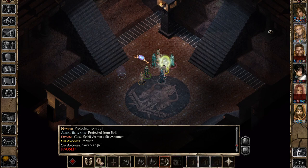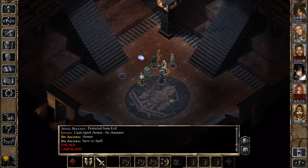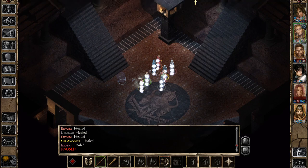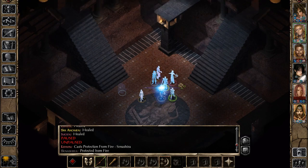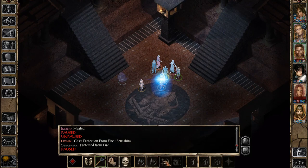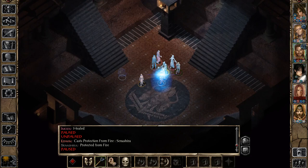Now we're going to buff up Senashira with Protection from Fire, and you can use that AoE heal. It didn't do that much, so let's heal a little bit more. I want to save up these Chaotic Commands for later, because in this fight they can be dispelled. But I think it's warranted to give one to Anaman right now — he's going to be a little important in the upcoming fight.